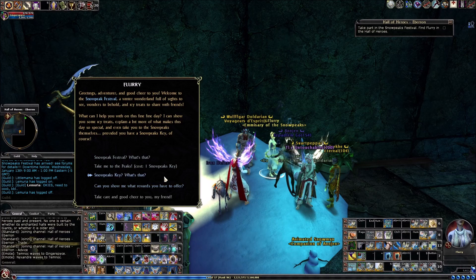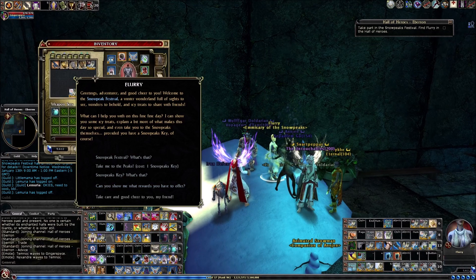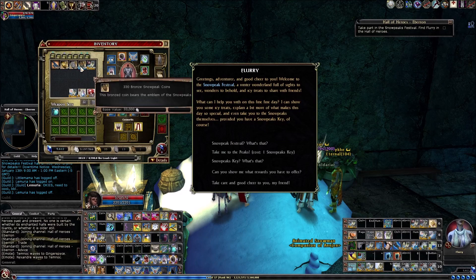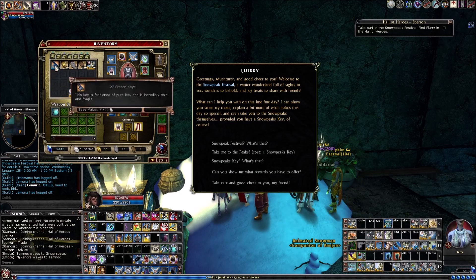There are little coins to collect: gold coins, bronze coins, and silver coins. Those three kinds of coins are used to purchase the gear offered by the event. You're also going to get keys from doing quests that are going to let you access the challenge.